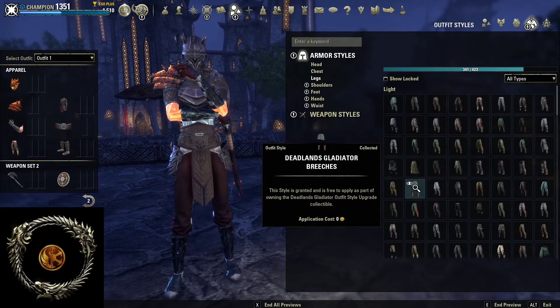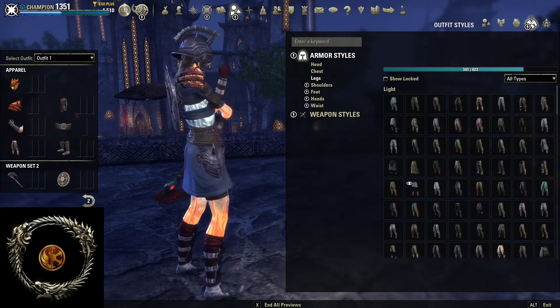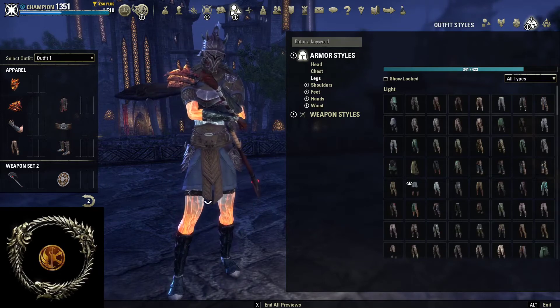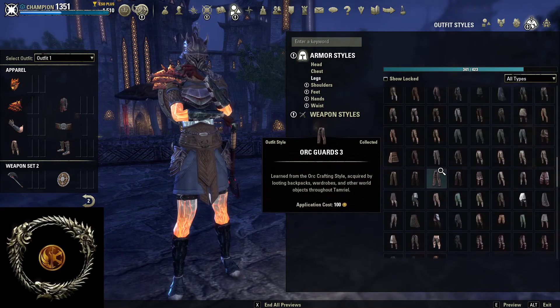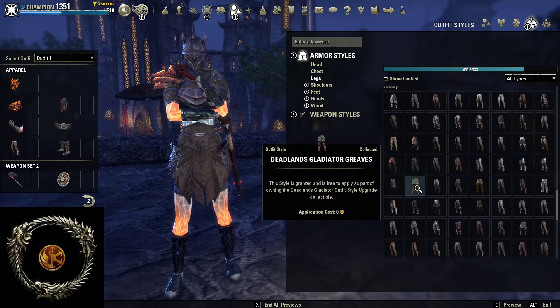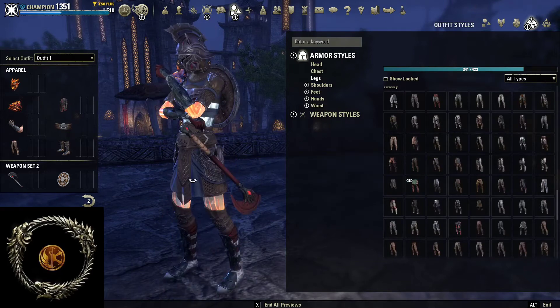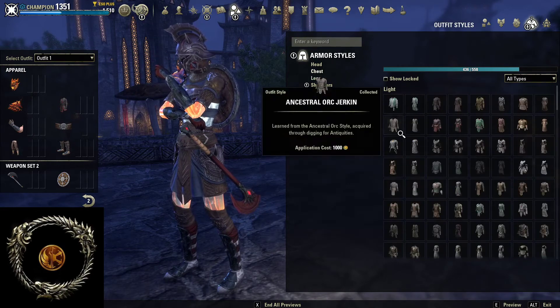Then legs — this is very good. That kind of makes sense, imperial themed. Light and medium are quite similar — well, all of these are. That makes me wonder.